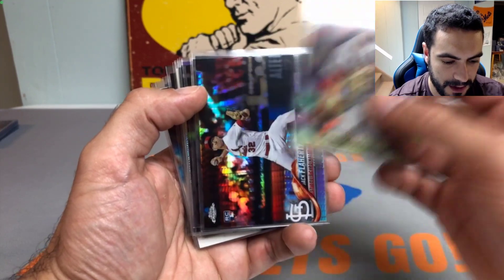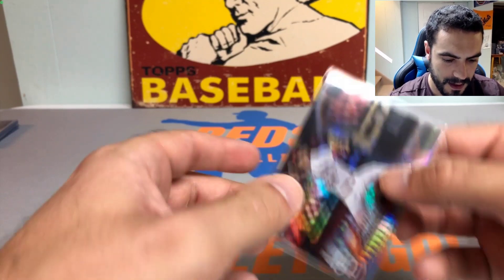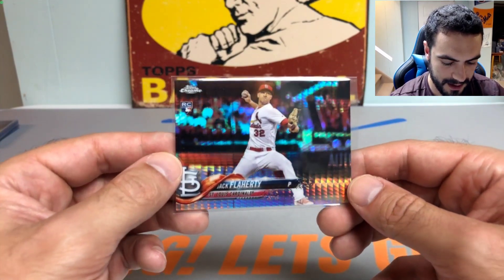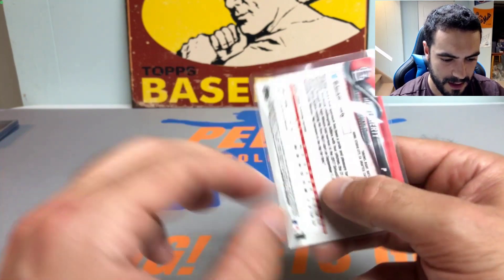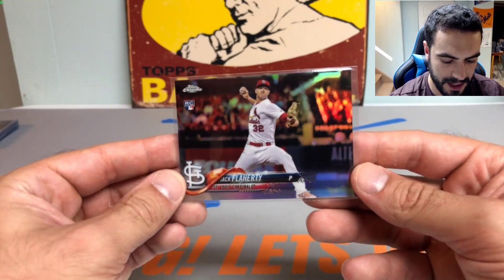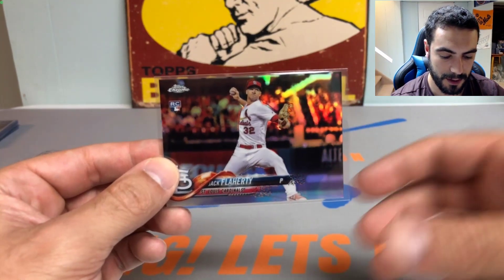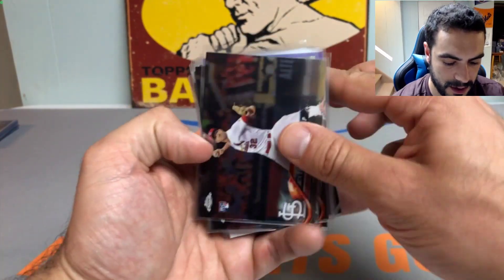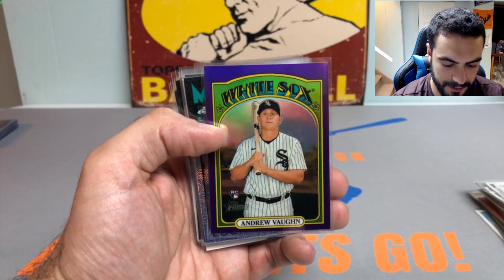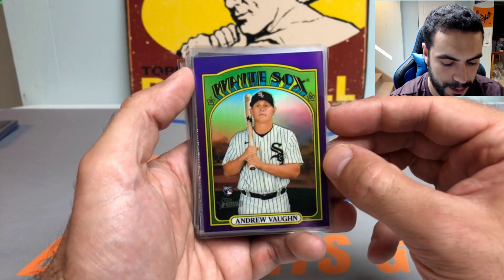Got a bunch of Jack Flaherty cards: the cracked ice atomic 150 Rookie of the Year Favorites, the regular Rookie of the Year Favorites, some Topps Chrome refractors including the prism refractor — pretty sharp looking card. Hopefully he can come back; he has some kind of injury. Also the regular refractor from 2018 Topps Chrome — sharp card there. Got like three or four of the base cards. Picked up my boy Andrew Vaughn from the hot box of 2021 Topps Heritage High Number — the purple refractor at the 72 Topps design.